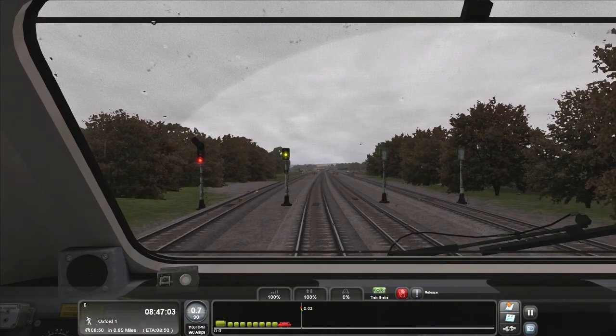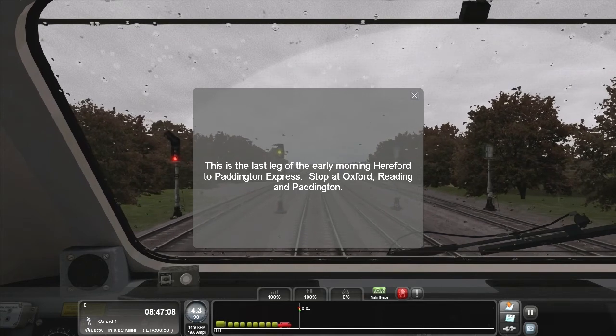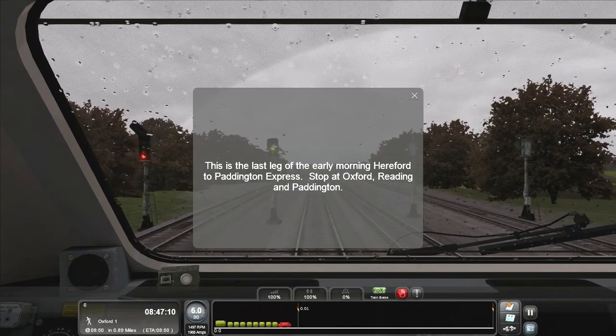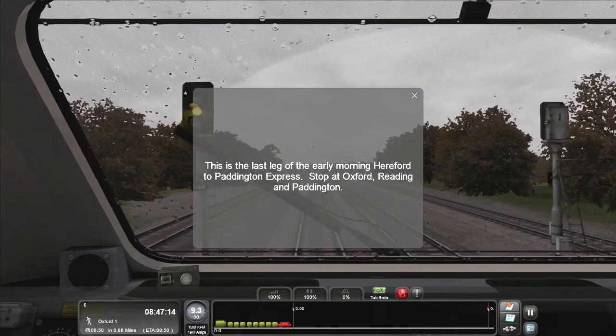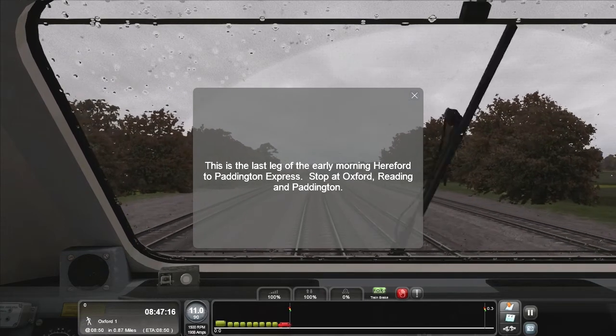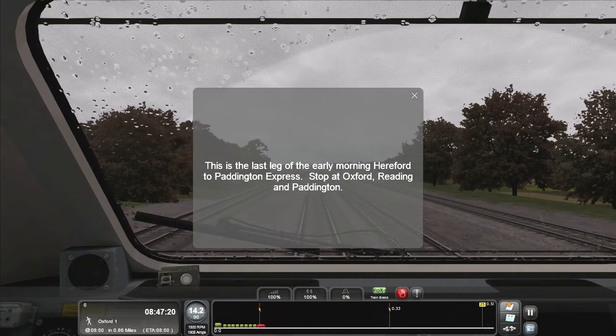And we're on our way straight away. One hand to release the brake, and the other hand to put the reverse into forward, and put the throttle to 100%, both at the same time. This is the last look of the early morning here for the Paddington Express — stops at Oxford, Reading and Paddington.